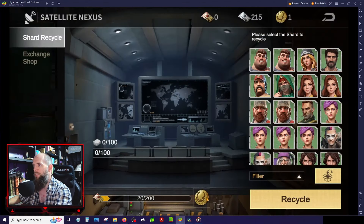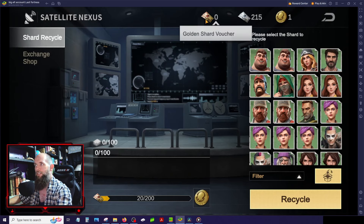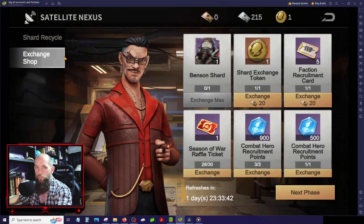What's up everybody, this is Nightviper and today we are talking about recycling heroes. A lot of people have questions on this because there's not a lot of information on it. I'm going to show you guys how to recycle heroes, but I also want to show you some tips on getting more of these golden shard vouchers so that you're not burning heroes you don't need to burn, and also what heroes should you be recycling and who do you need to keep. We're going to go over reverting shards and ascending heroes because it all ties together in this process.